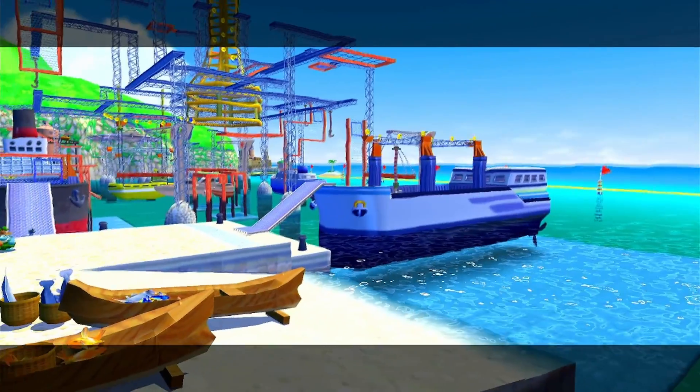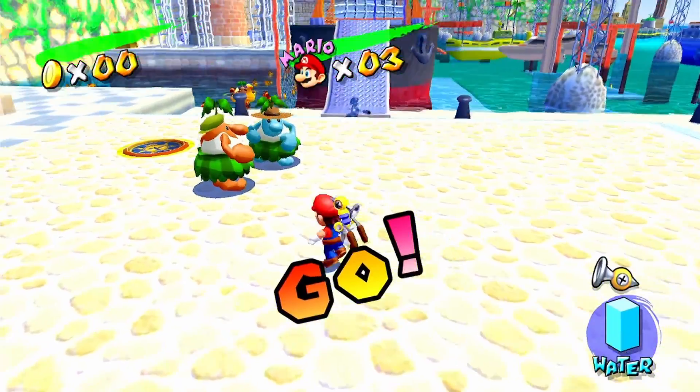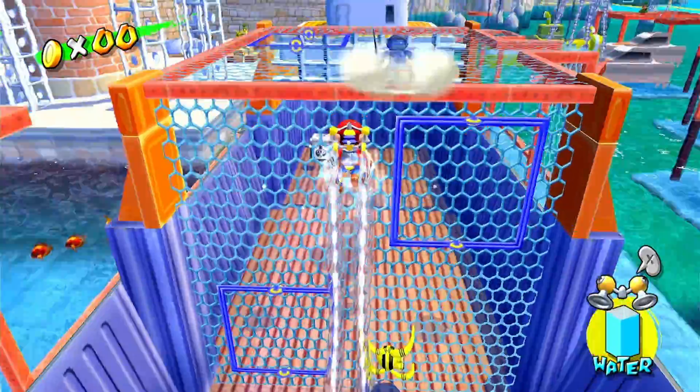Hello everyone, Pro here, welcome back to my let's play of Super Mario Sunshine. Today we are going to be finishing off Rico Harbor, so we're in episode 7. You know what that means — oh boy, another Shadow Mario encounter. I love these, they're so much fun.